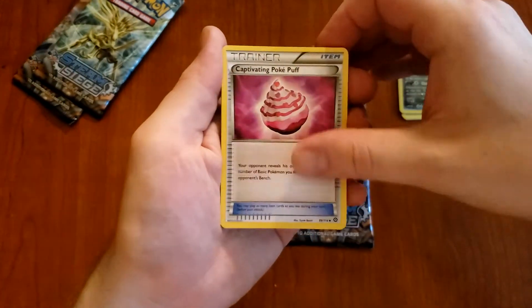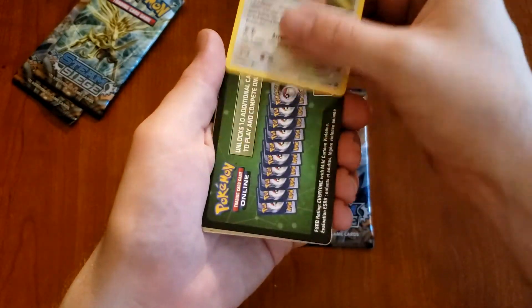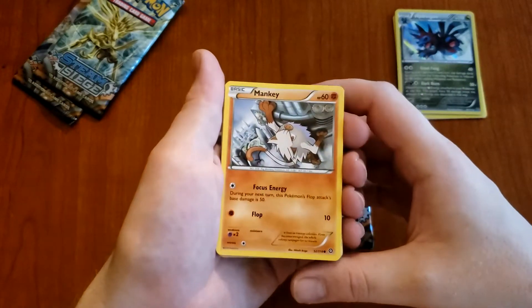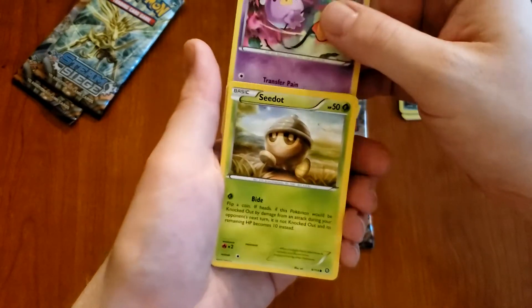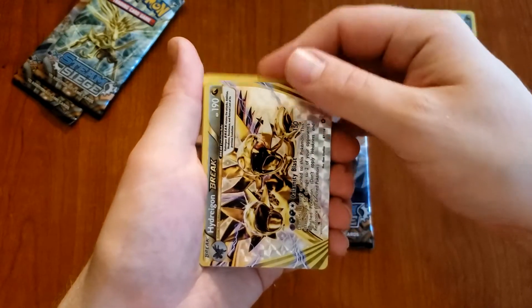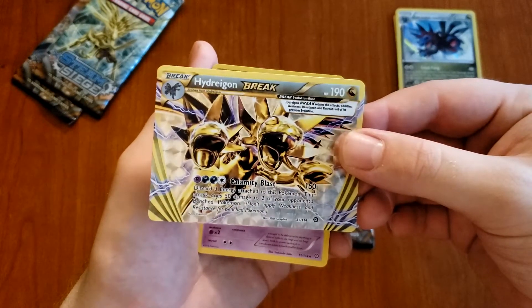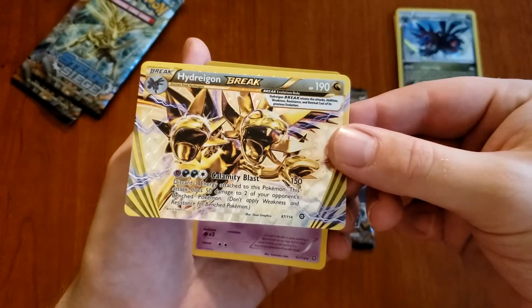Okay — Captivating Pokepuff, Lampent, another Hawlucha just a regular, Mankey, another Aipom, Driftblim, Sneasel. Oh — Hydreigon BREAK! That's really freaking cool. I haven't got any BREAK cards yet — that's super dope.